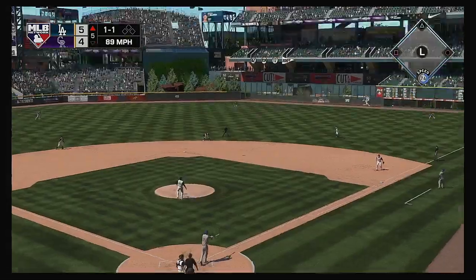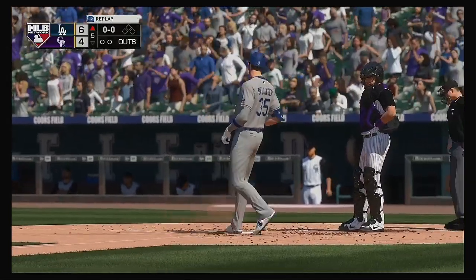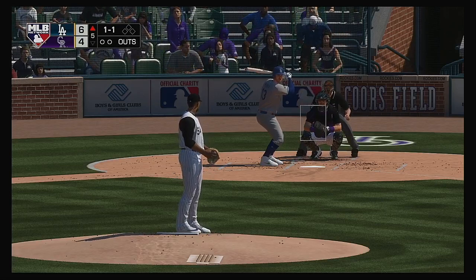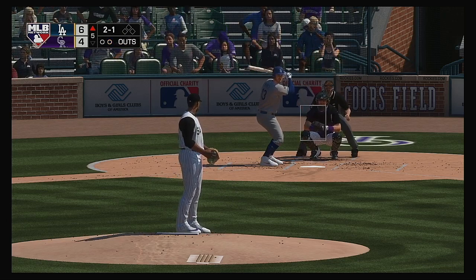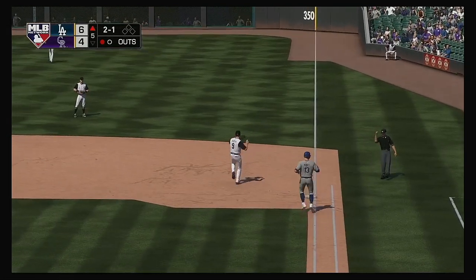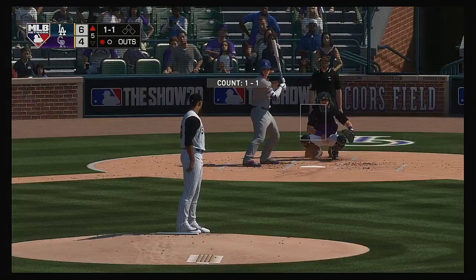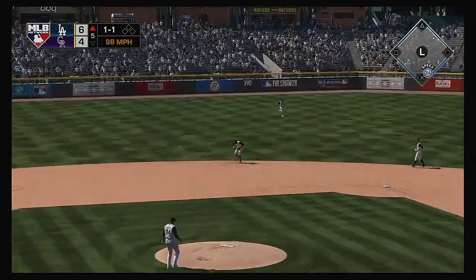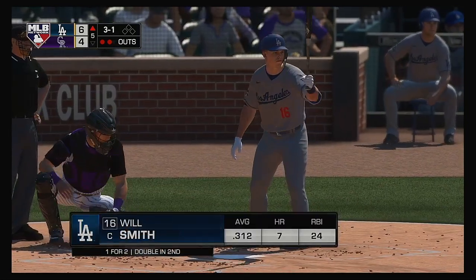Now to the plate, Max Muncy — nibbled the corner but missed, 2-1. Hard-hit ball toward the hole fielded cleanly at first for the first out. Jack Peterson now — he went deep last time up. We heard he's a good fastball hitter and didn't miss it last time. We'll see if they pitch him differently and mix in some off-speed pitches. Gloved by Arenado, throw on to first — he'll get him. Two away now. Stepping into the box, Will Smith — he looked to bounce back after striking out last time up. He walks on ball four.